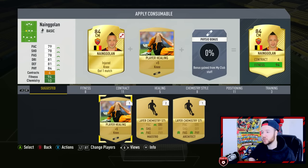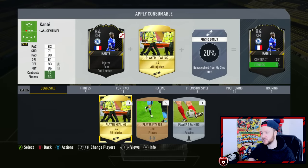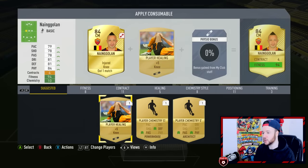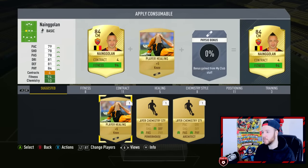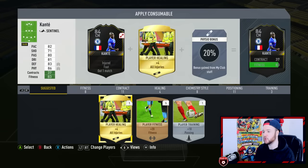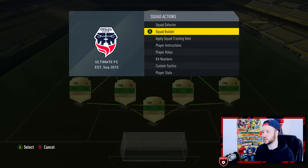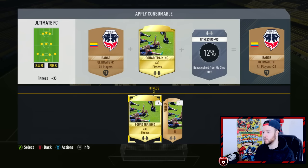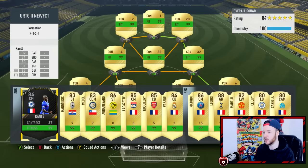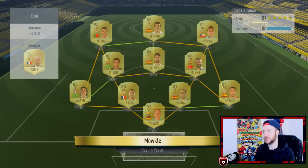When you can see the intent on a tackle from behind that should be a red, and the referee doesn't even give a yellow — that's broken in my opinion. I do have a knee healing card. I'm going to use it on Nangolan — that's a must — and put one on Kante too. I have fitness cards from the SBC packs. Let me put a squad fitness plus 30 on the team. Kante is now at 99 fitness — fantastic. The team is ready for the second game.